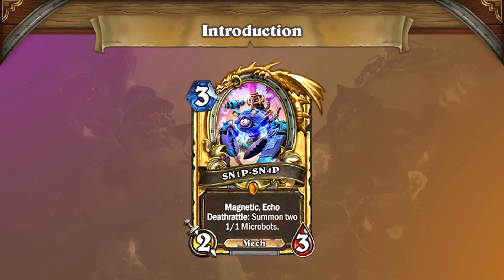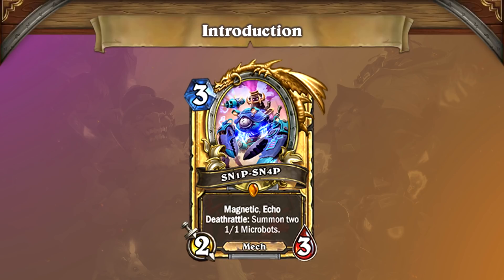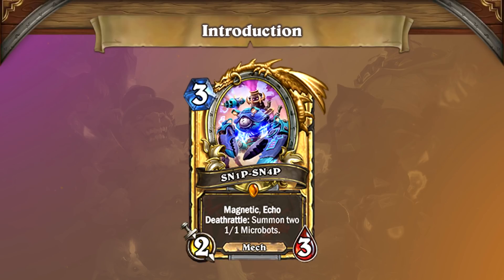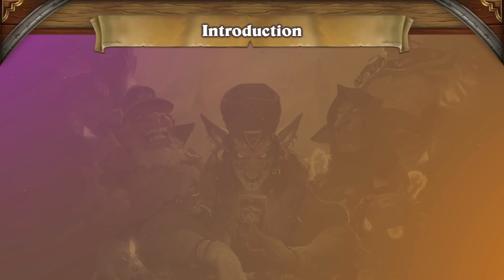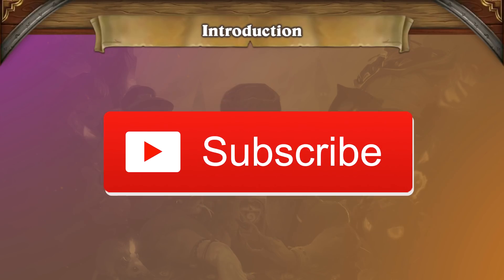Whether you're playing it to take over the board on curve, to create a powerful and lingering threat, or to defeat your opponent out of nowhere, Snipsnap's got you covered. Let's take a look at a few evolving archetypes that take advantage of Snipsnap's power and flexibility. Before we get started, be sure to subscribe to the channel for more Tempestorm news and Hearthstone content, and to keep up to date on the latest developments in the Wild format.